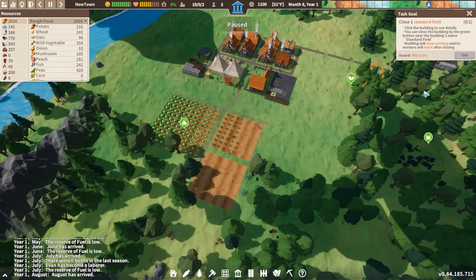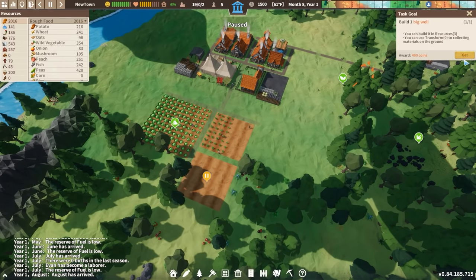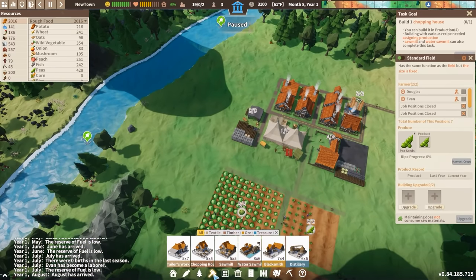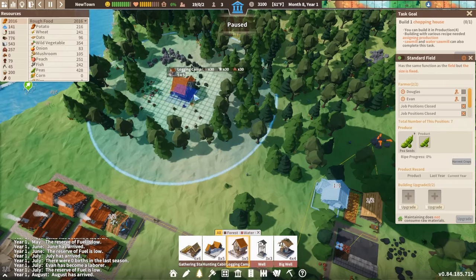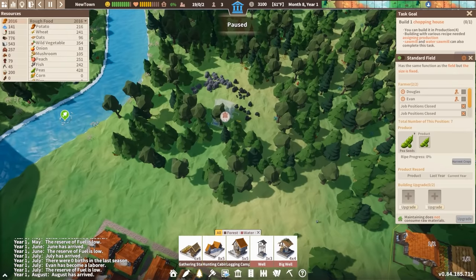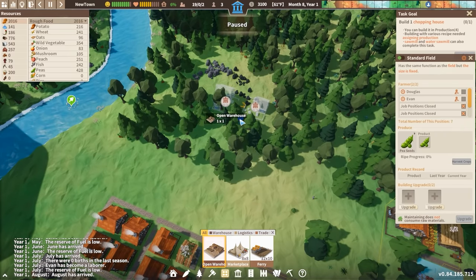Let's go ahead and get another 700 coins for finishing up this mission. Now it says to close a field — we'll go ahead and close this to get 400 coins. We've already built a big well, a logging house, a gathering station, and a hunting cabin. The only thing I'm missing now is a chopping house. I want to place down another logging camp intended for getting extra wood, and I guess it's okay to place a chopping house nearby.